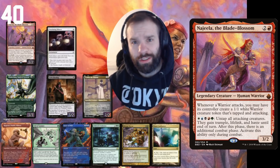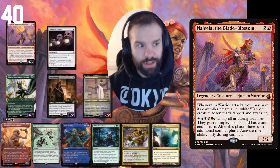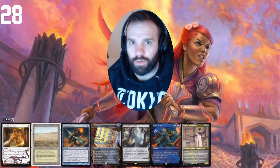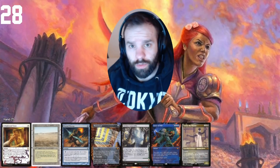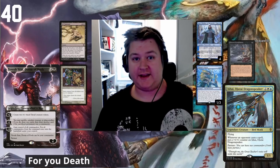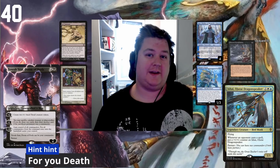Hey guys, Jordan here with a list I've been working on for a bit. It's a Najeela mid-range list — not the standard Derevi combo you'd normally see from Najeela, but it plays into the mid-game a bit better with a value engine using Chatterfang, Grim Hireling, and Timna. Our opening hand is great: turn one Najeela, turn two Timna, interaction, Enlightened Tutor to fetch Nature's Will, and we could potentially close out the game on turn three.